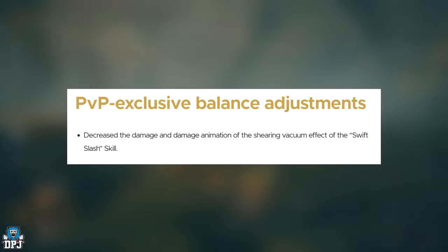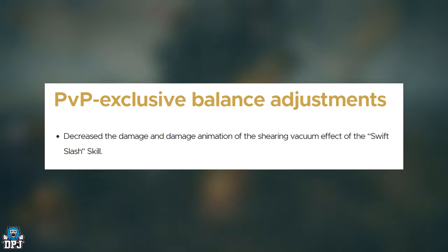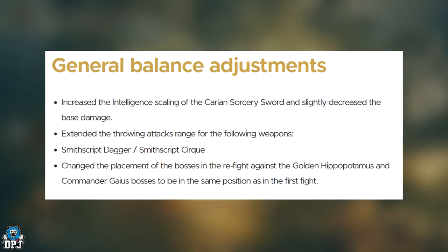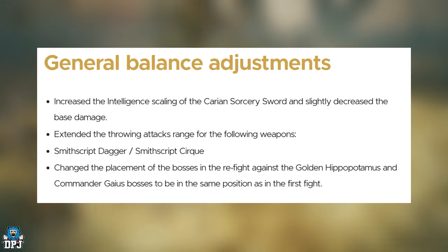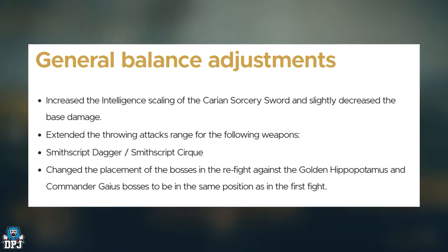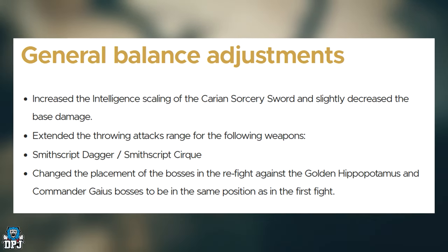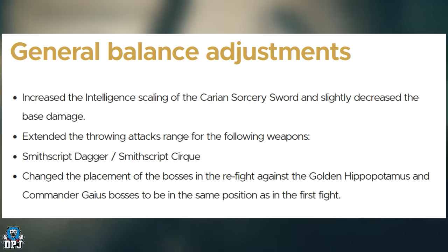PVP exclusive balance adjustments: decrease the damage and damage animation of the shooting vacuum effect of the Swift Slash skill — that is it for PVP. General balance adjustments: increase the intelligence scaling of the Carian Sorcery Sword and slightly decrease the base damage. Extended the thrown attack range of the Smithscript Dagger and the Smithscript Cirque. Changed the placement of bosses in the rematch against the Golden Hippopotamus and Commander Gaius to be in the same position as in the first fight.